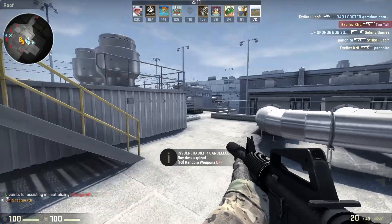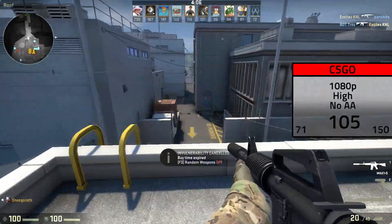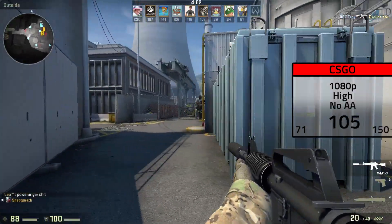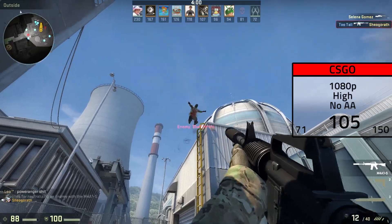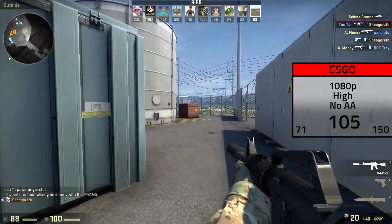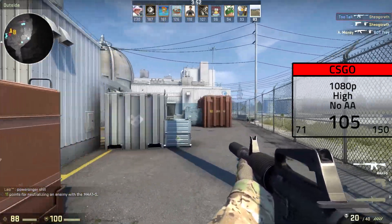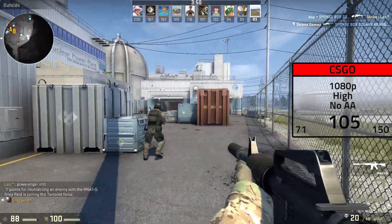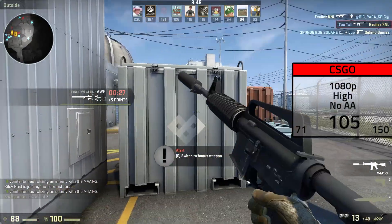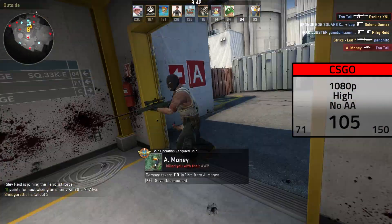The first game I tested was CS:GO, much like every other benchmarking video. In 1080p with high settings and no anti-aliasing, I averaged a solid 105 FPS and it only dipped down to 71. The footage you're seeing now looks a little choppy because I was recording at the same time. The results shown on the right for this and every other game are from benchmarking without recording, so keep in mind the game footage will look a little slower than the actual results.